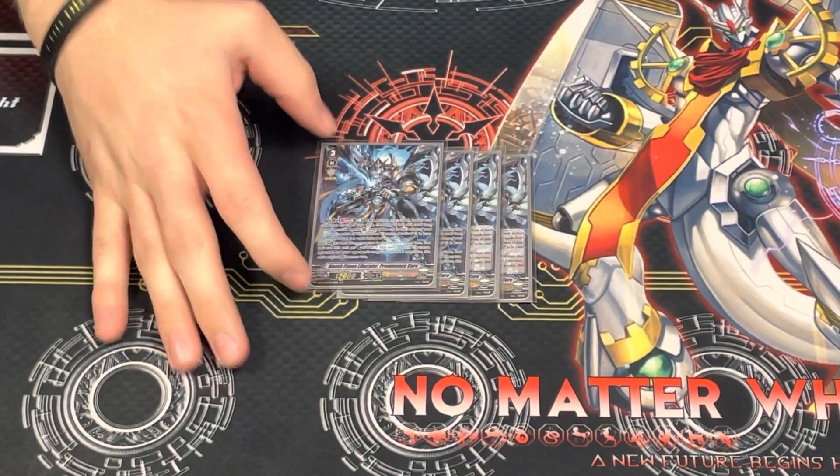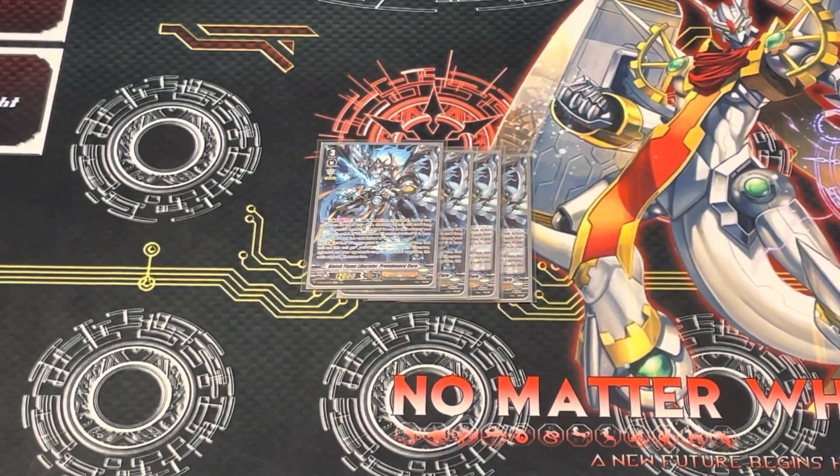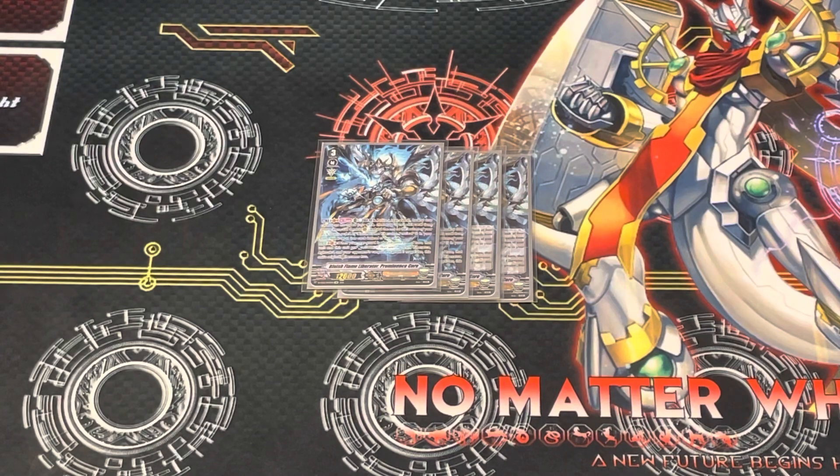His second effect is when your Rearguard is placed, until end of turn that unit and this unit get plus 3k. And if it's Aglovale, and your opponent's Vanguard is Grade 3, then his original critical becomes 2 — so you can swing for 2 crit. Giving plus 3k to everything you call that turn is really good, and he gets kind of big.